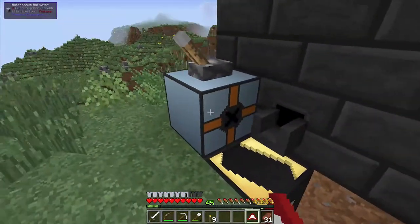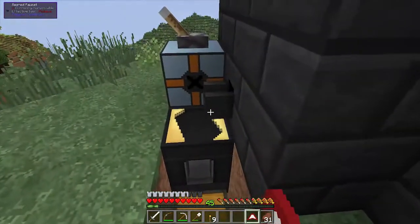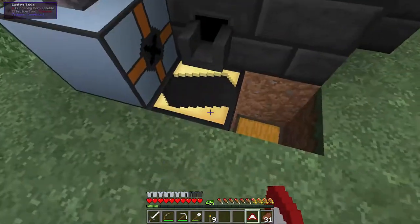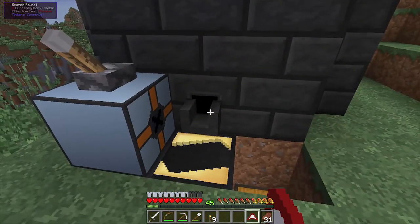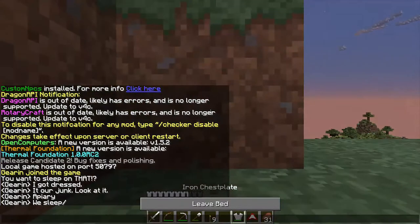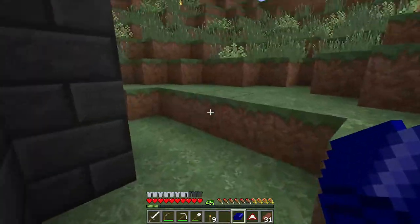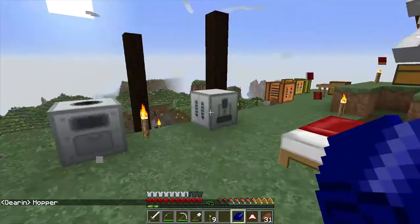This is a cool little thing we've got going on — an autonomous activator for our big old smelt tree. I can use a funnel — a hopper, that's the word — to pull it out of here and put it into the chest automatically. Garen made us a clicker thing, and when you turn it on, it automatically pours it and then it gets automatically taken out by the hopper.